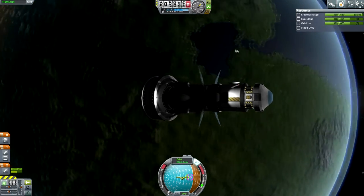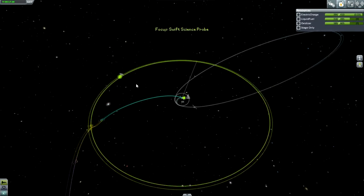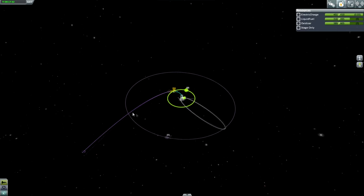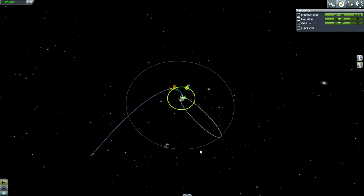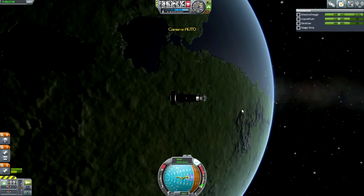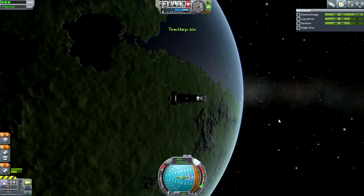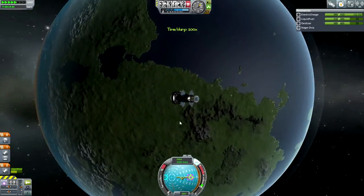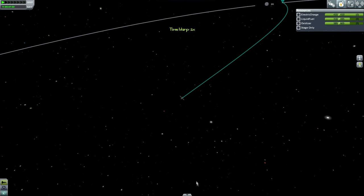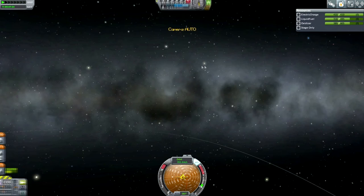So, without further ado, this is the Moon mission. It's already on its way to the Moon. It will arrive at the Moon and be able to get into orbit and do everything before the Minmus mission reaches its much further target. So let's just take care of it first. And voila, we're in Mun's Sphere of Influence.